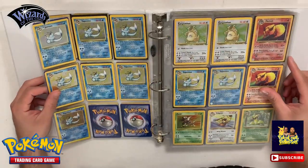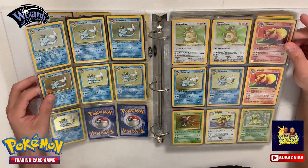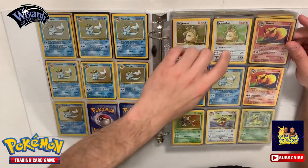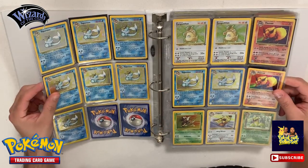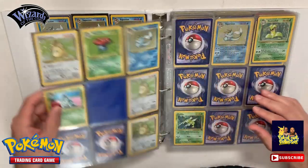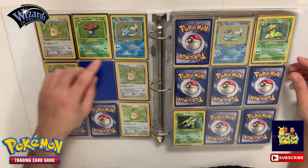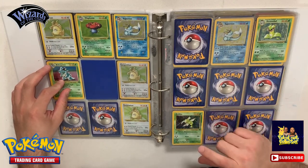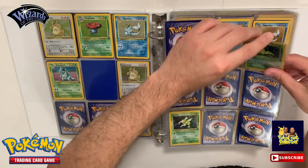We continue - we got a Kangaskhan, Kangaskhan, and Flareon. I think we have enough maybe to do a couple more Fossil sets. We got two more Kangaskhans, two Flareons, more Vaporeon - seems like that's the easiest one to get out of the set. Got a little beat-up Pidgeot and a Victreebel over here. Continue - another Kangaskhan and a Vaporeon, two more Kangaskhans, a Nidoqueen, and a Scyther.